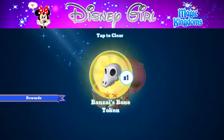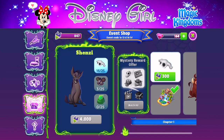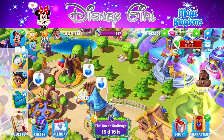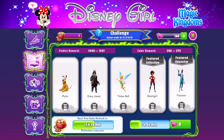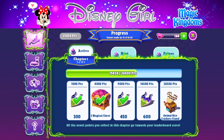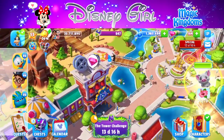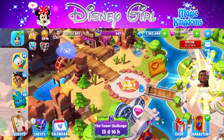Banzai's bone token from the mystery chest — we're collecting for him on the side. Timon and Pumbaa are going to be extremely helpful for this, so I'd definitely bring them in if nothing else. You kind of need to if you want to get Banzai for sure.